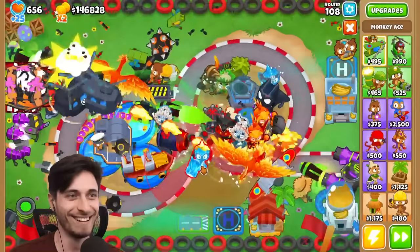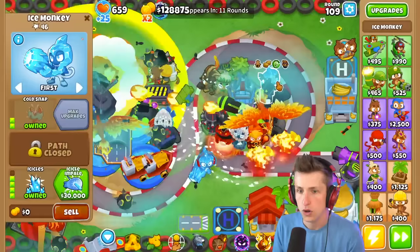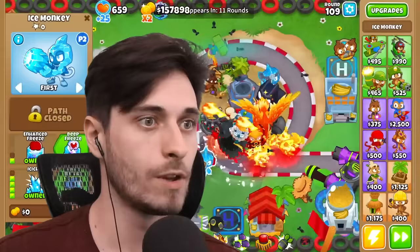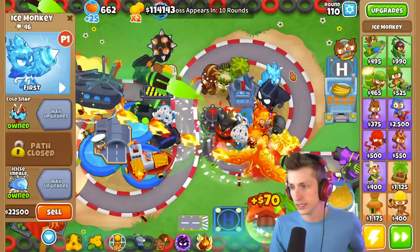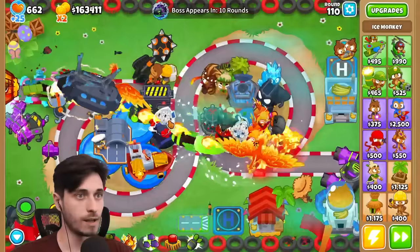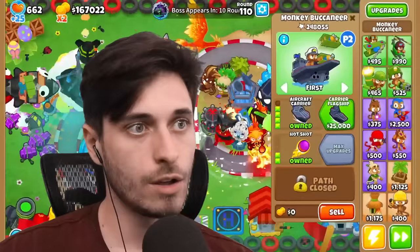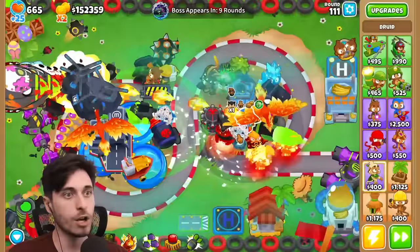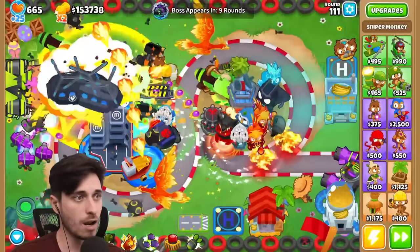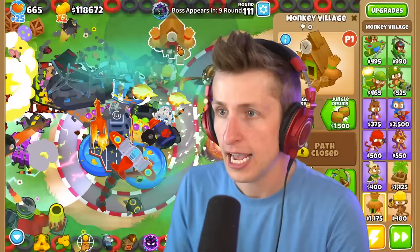Do you want to sell your Ice Monkey and I can upgrade mine? We're both bottom paths - I can get Icicle Impale. Mine has the top path and he's in range of the village. You're right! I sold mine, go ahead. I just got the ice. That was the play for sure. Sell one of your Monkey Buccaneers and buy the T5 Aircraft Carrier Flagship. Oh my gosh, I totally forgot those were the same thing! I'm going to sell this one - genius!